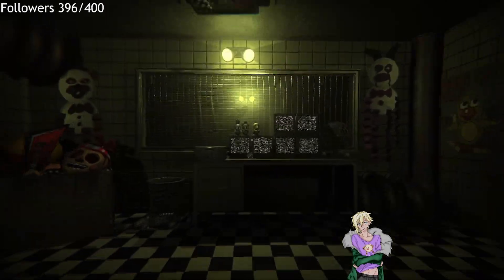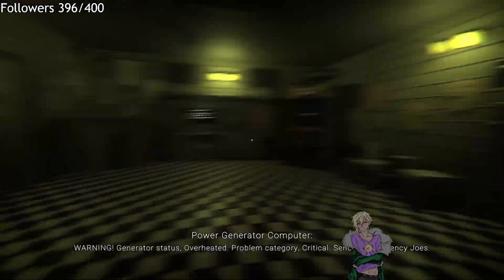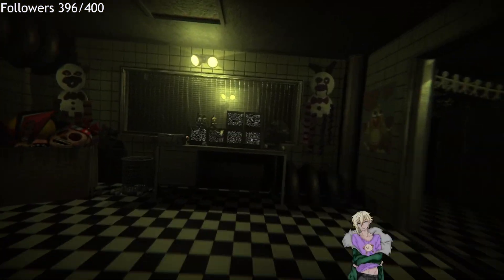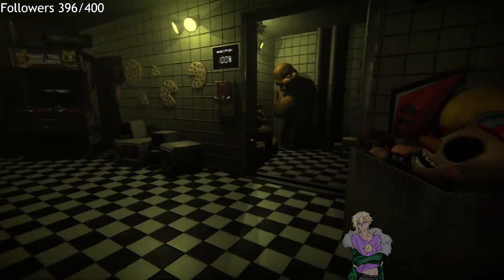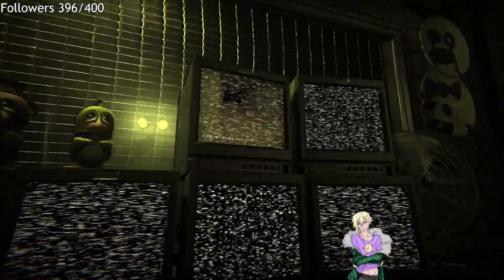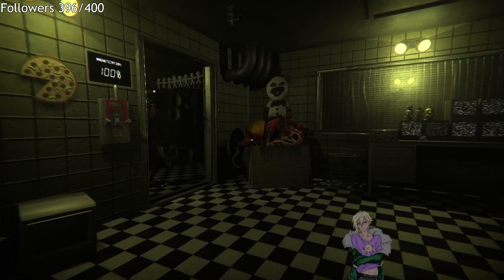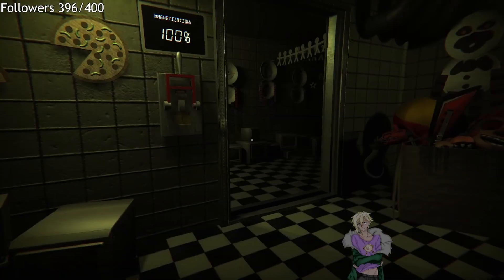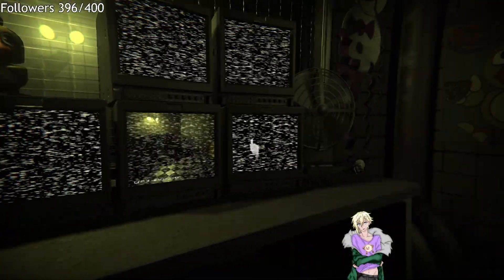I don't know what exactly we are looking for. Generator status: overheated, problem category critical, sending emergency — okay, I don't know what that's about. Cam 1, main room — I don't know where the main room is. Offline — okay, need to find him now. That's Balloon Boy, don't look at him. Okay, he's still there. He moved.